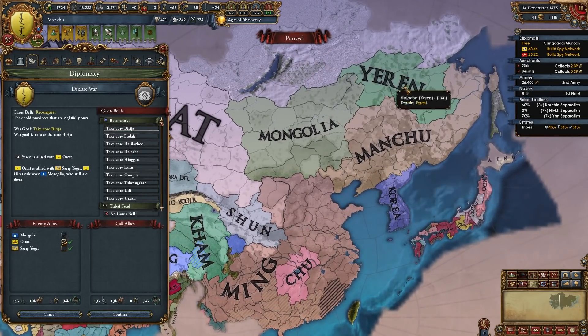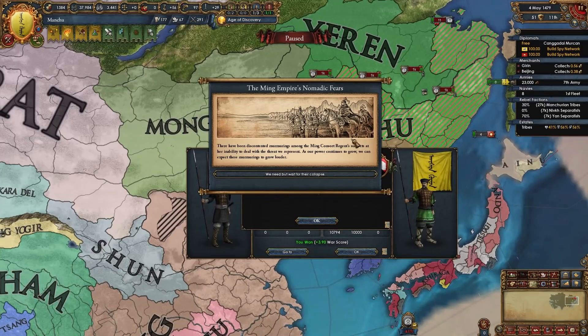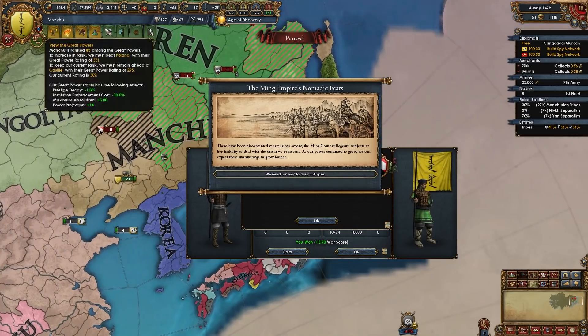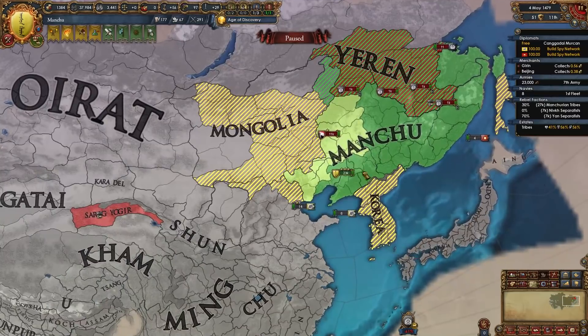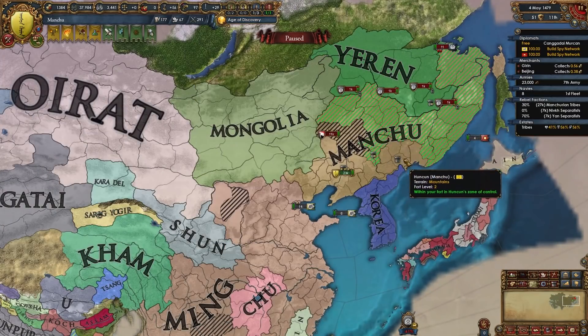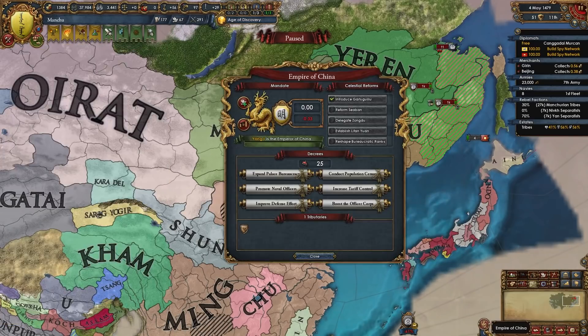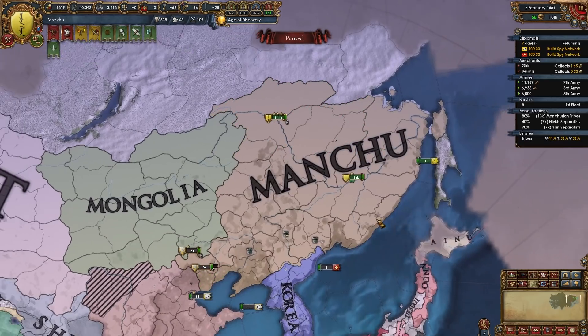At this point if you fought Ming like me you might look something like this, or if you haven't fought Ming yet you're still wiping out the Manchu nations, fighting Oirat and Mongolia and Korea. When you get big enough and are no longer Ming's tributary, they will get the nomadic frontier disaster. You need to be a horde with more than 300 dev — that disaster has started right now. That usually happens by the time they pass their second reform, at which point you break tributary status, they get this disaster, and it's very easy to fight them. I'm fully annexing Yeren and finally getting all my cores back.